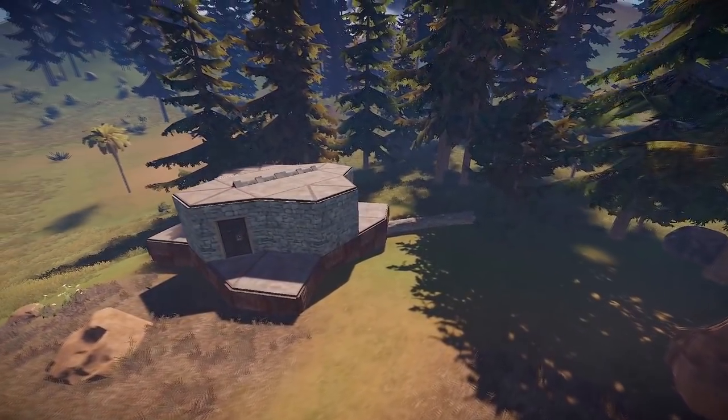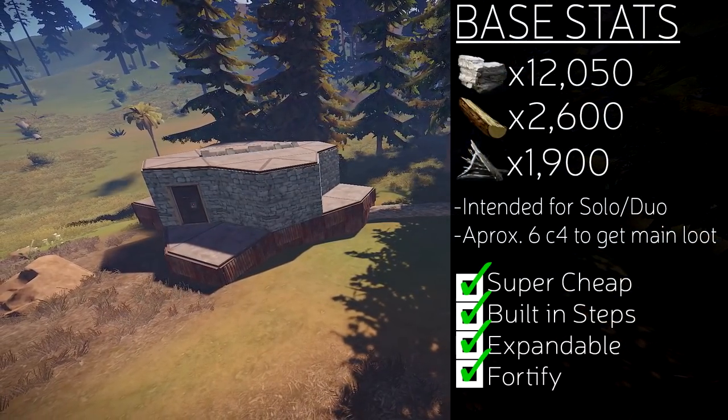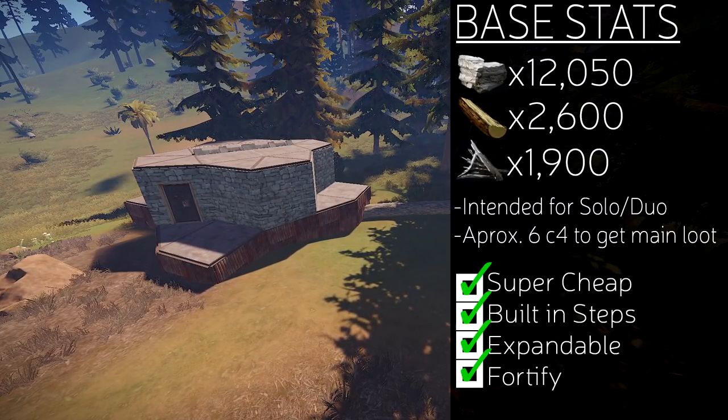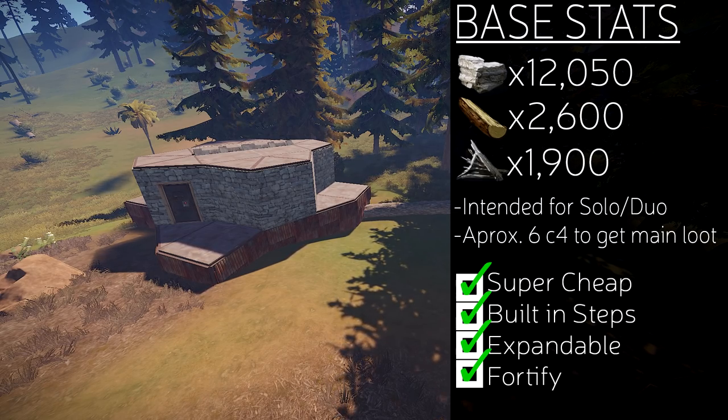I want to change that notion, and today I think I found a solution. So here's my base. A few basic facts: it's really cheap, costing you 12,050 stone, 2,600 wood, and 1,900 metal frags. It's intended for a solo or a duo. The best part is it's three walls to get to the main loot, which is amazing for a base that's only 12,000 stone.